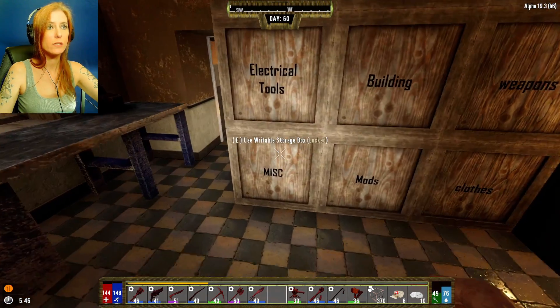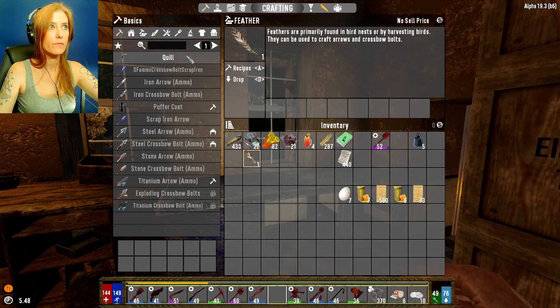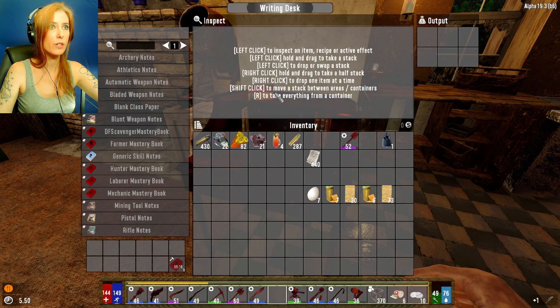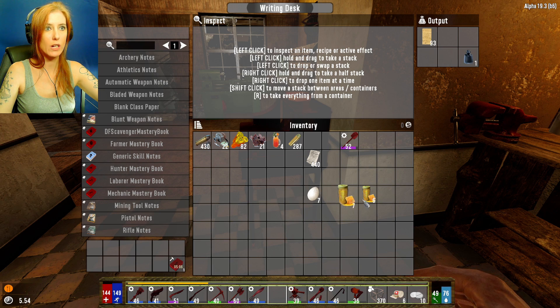I needed the quill. Craft that — I'm going to go ahead and get this thing on the go. Craft that. I still have one more ink left. I've got a little bit more black dye and I've got 93 skill notes.